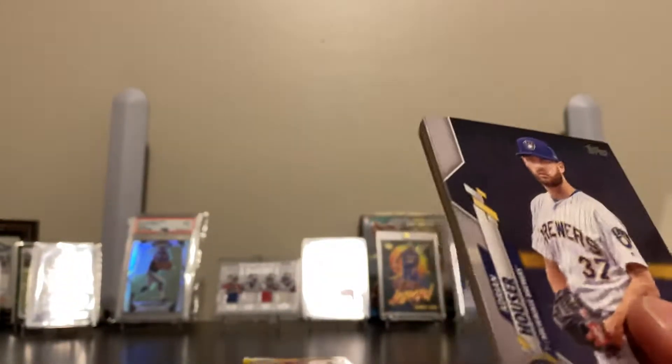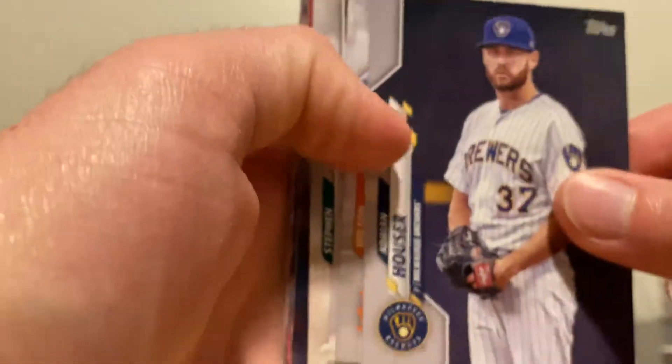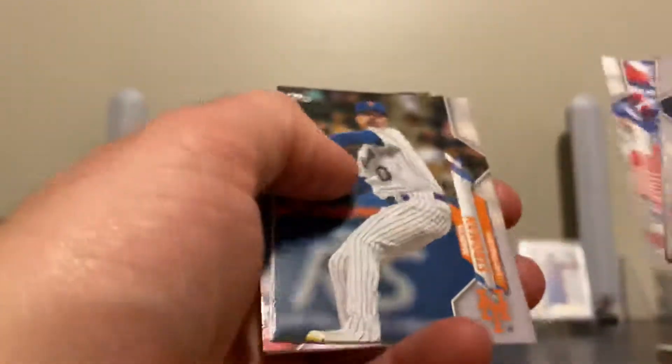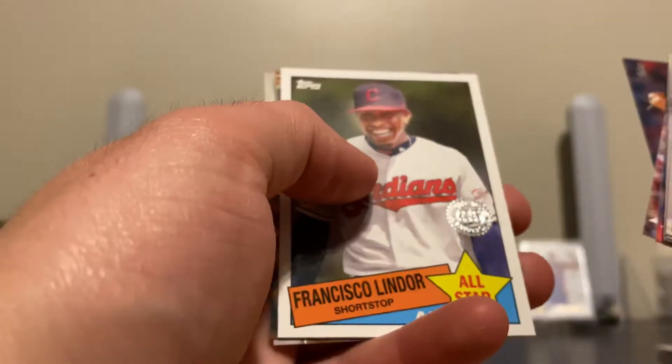All right, two packs left. Do we have the autograph? Do we have the relic in one of these packs? Francisco Lindor, all-star card. Last pack — come on, it feels thick. But no relic, it just felt thick.